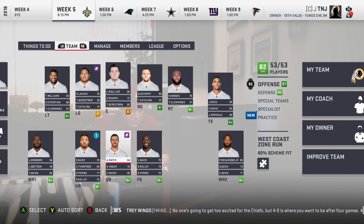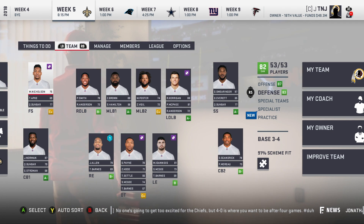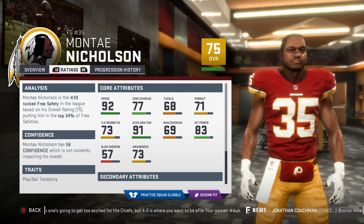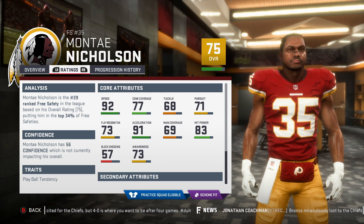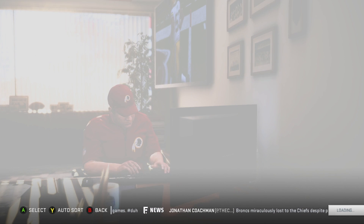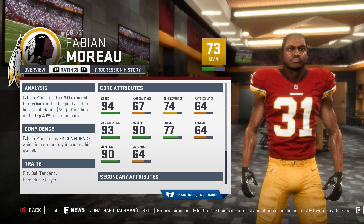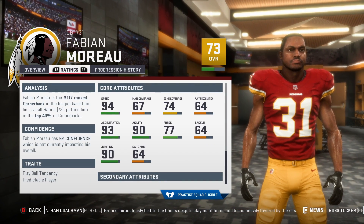One guy I want to point out coming into this game that I've been training with a lot more is Montay Nicholson. He's just killing it for me. He's only 75 overall but he's 22 years old with a lot of room to develop. He's a zone guy who fits our scheme pretty well — 92 speed, 77 zone, which is really good. I want to get his tackling up, but I like the potential. Another guy I want to develop is Fabian Morrow — 94 speed, 93 acceleration. He's going to keep up with the fastest guys in the league, and it's only his second year from UCLA.